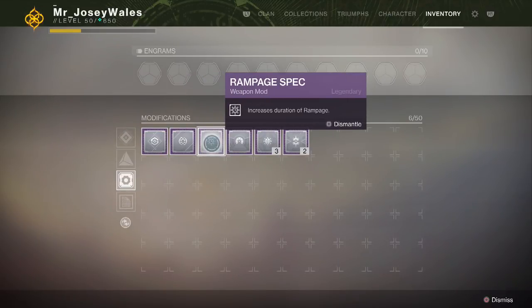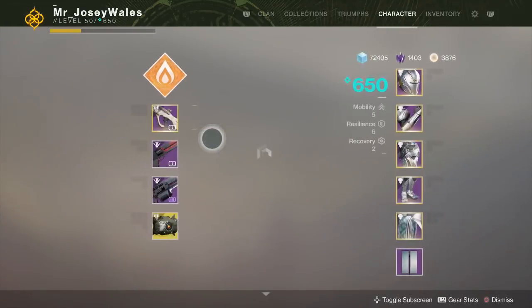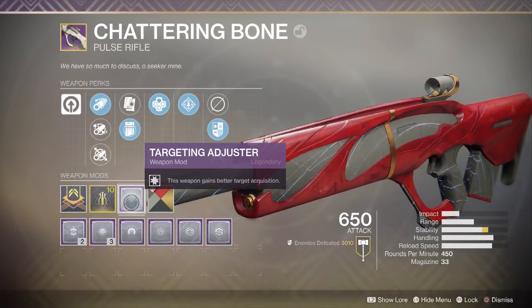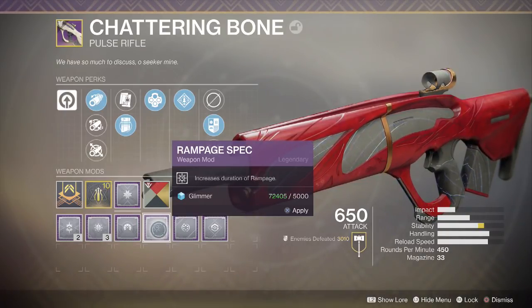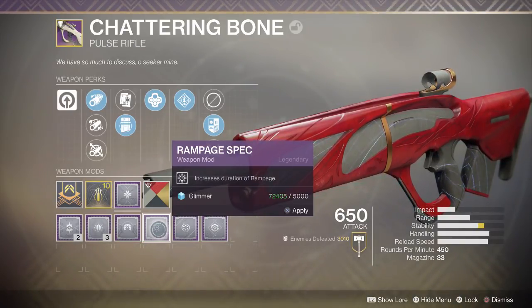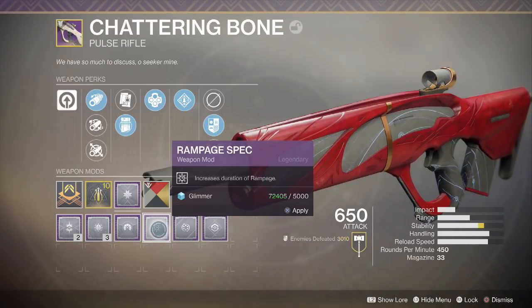Now we're up to Rampage Spec, and in my opinion this is the best of the new mods. Not because it's necessarily that much better than Surrounded Spec — which I think is the second best — but because you have a lot more weapons that have Rampage on them. For instance, I have my Chattering Bone here. If I throw Rampage Spec on it, the time Rampage stays active — currently about three and a half seconds — will increase by a full second. That makes it much more likely to keep Rampage going. You can imagine a weapon like Breakneck, the Pinnacle Auto Rifle for Gambit — throwing Rampage Spec onto that is going to make it even more devastating. This spec is going to be useful in either PvP or PvE.